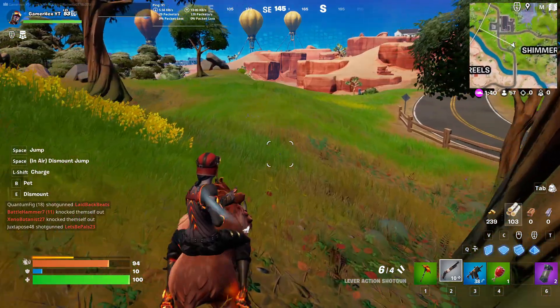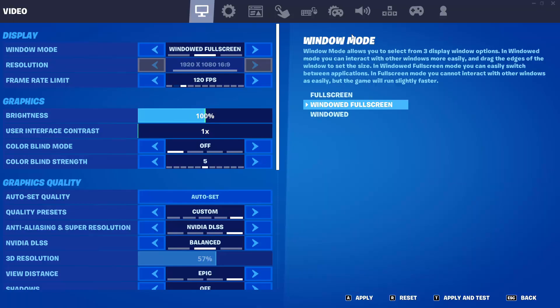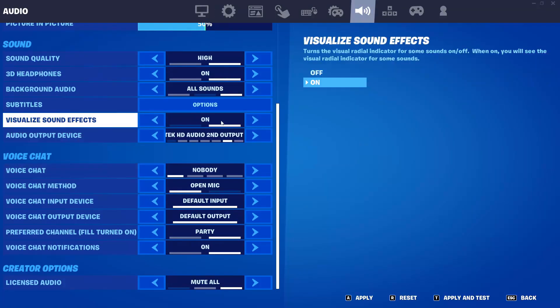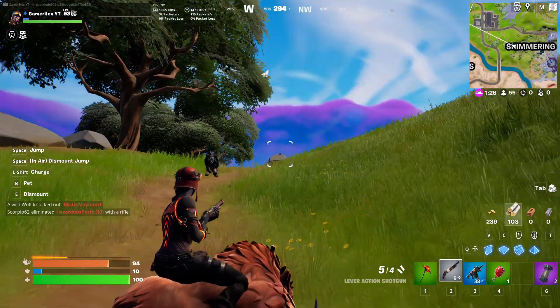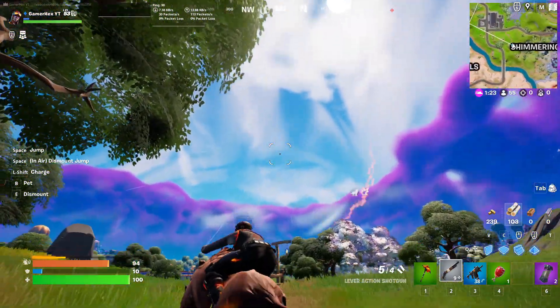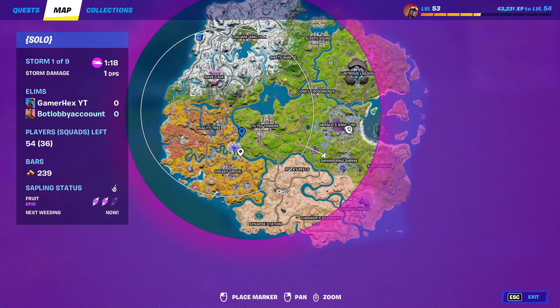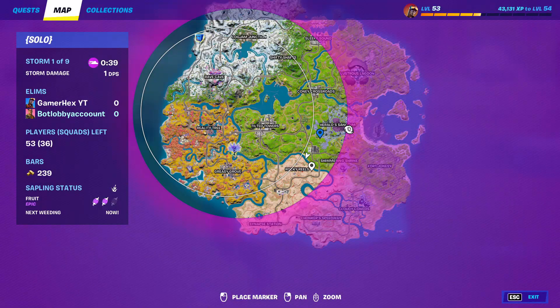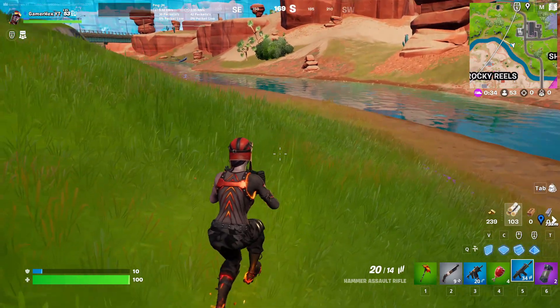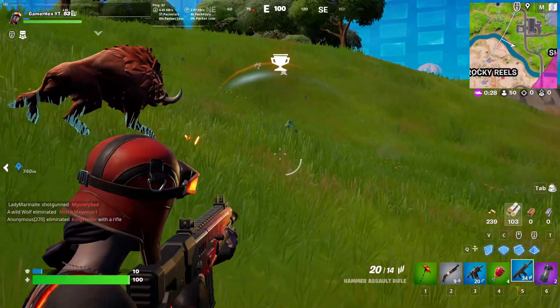In order to find all the other types of animals, go into settings and make sure you activate the Visualize Sound Effect option. This allows you to see all the animals nearby on screen. You can see the wolf that is near me on the screen. The best method is getting a car and moving around the map until you find wolves. To find a frog, go near a river or water. When you are near the water, the visualize sound effect will show it on the map — and here is the frog.